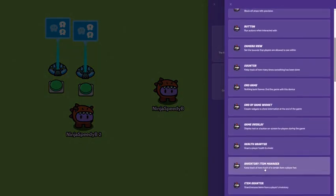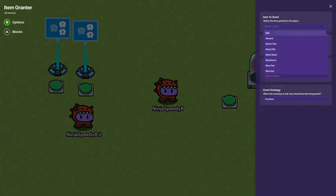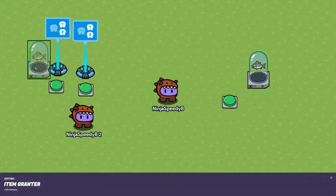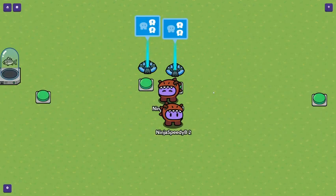Then I'm going to put an item granter and make it so that it grants the same item as you set the score to — for me, I set it to the gray fish. Keep that as one, grant item when receiving plus one for team two, since I'm on team two's side. Now I'll copy that, move it over to team one's side, make that so it's team one, and that's literally it.